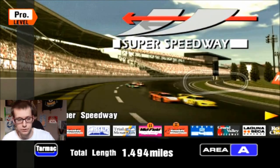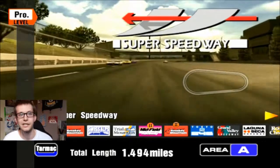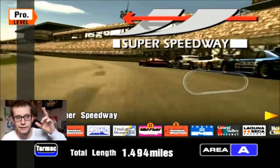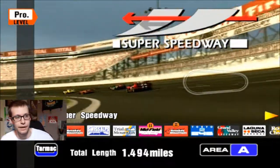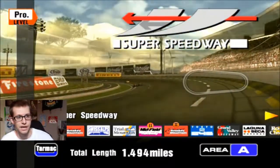I like Smoky Mountain. We're going to have professional difficulty like always — 10 laps with worn tires. We're going to be racing at Super Speedway today. Now, I do believe this is a real track, but the way they designed it in here is kind of fictitious. There are so many grandstands and so many signs advertising everything.